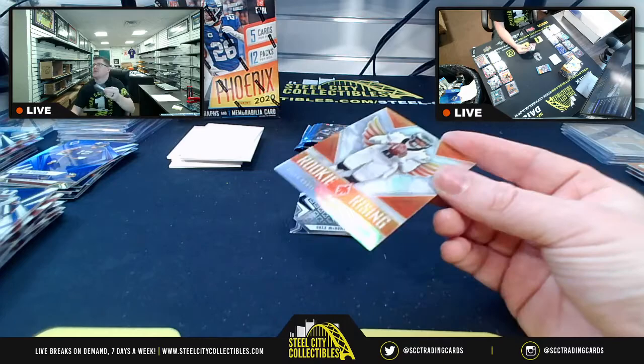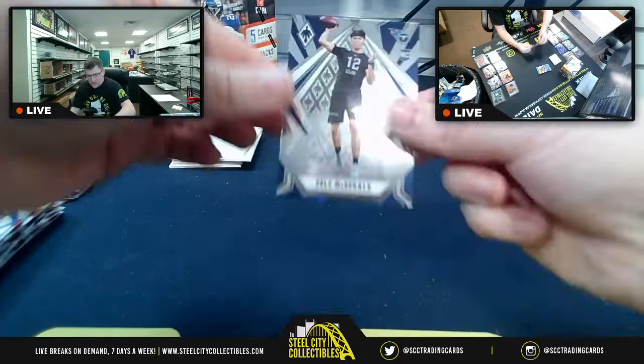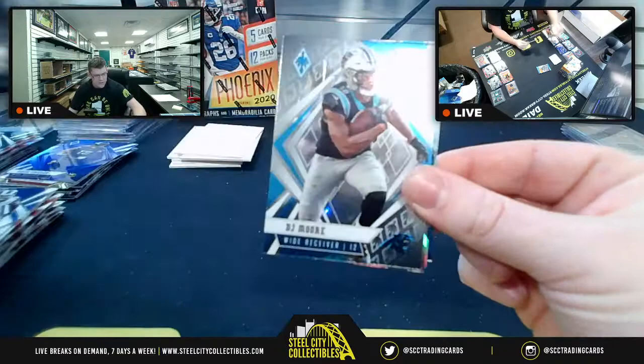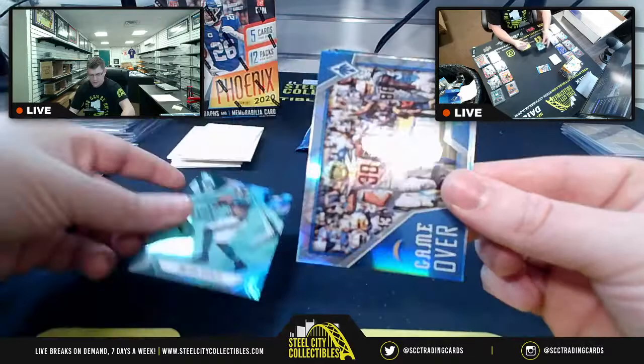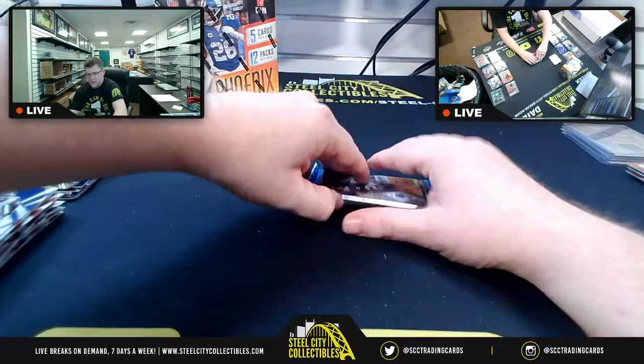Rookie Rising Jalen Hurts — this time for Thomas G. Cole McDonald pulled. Michael Thomas, DJ Moore pulled. Upside-down Jalen Hurts parallel at 154-of-175. Game Over Austin Ekeler. Upside-down Derrick Brown for the Panthers. Three-of-35 numbered Jalen Hurts parallel noted.